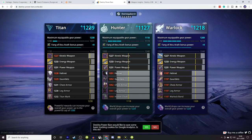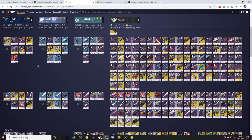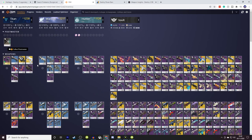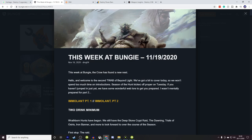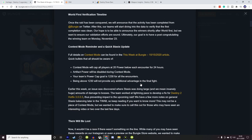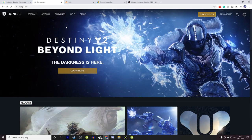Destiny Item Manager is one of the most useful tools to help you manage your gear in a drag-and-drop manner across multiple characters. Finally, This Week at Bungie, available on Bungie.net, comes out on Thursday afternoon or evening — it's Bungie's weekly news drop with lots of great information, lore, and news about the world of Destiny. Keep an eye out for that drop on Twitter.